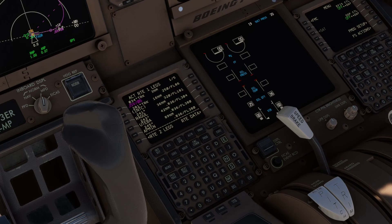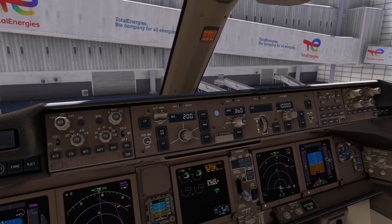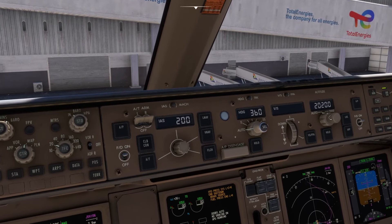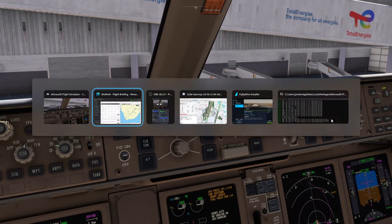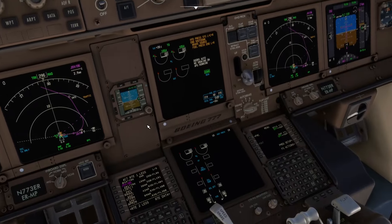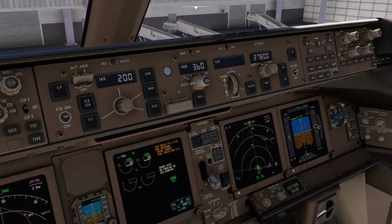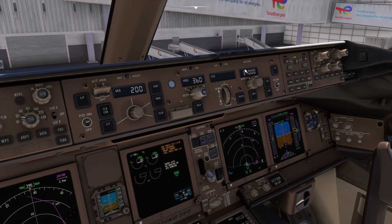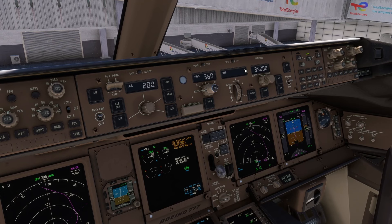Mode control panel: Control-1 takes us up to the mode control panel. We want to put the flight directors on and set our cruise altitude. We're going to put it to 34,000 feet — it just goes to show you why you should check things, not all automated systems are as good as you think. We'll press B to calibrate the altimeters, which does all of them.